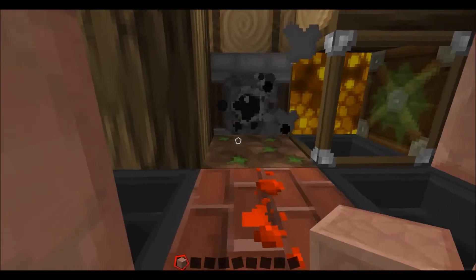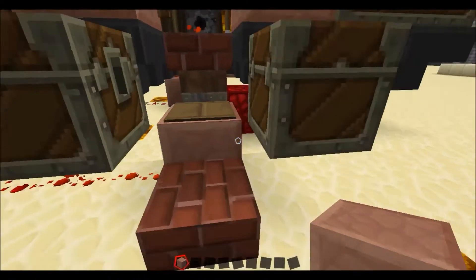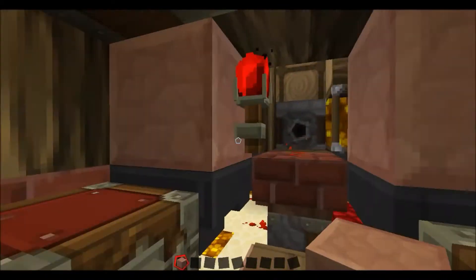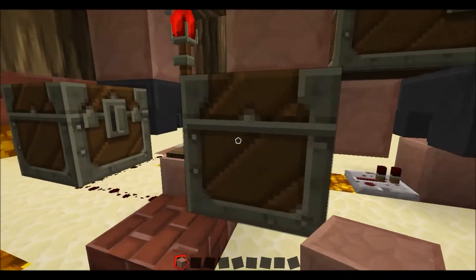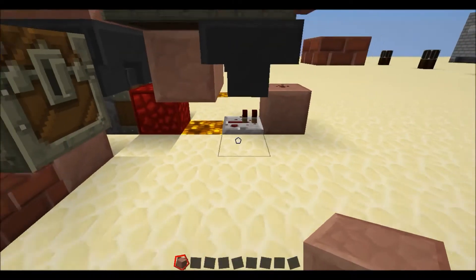Once you get here and put down your tree, it starts to grow. We have a bud switch under here, which using this torch and this line of redstone can detect when there is a block up here on this dirt block and it sends out a redstone signal.